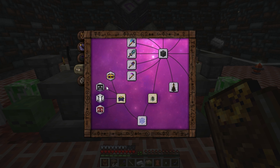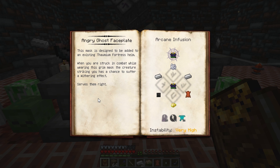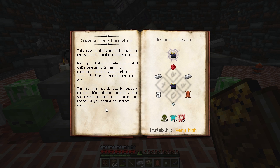If you do another infusion, it will replace any previous faceplate. The Grinning Devil reduces the effects of warp. The Angry Ghost has a chance to add withering to mobs that attack you, and the Sipping Fiend drains life and adds that to your life bar when you attack mobs.